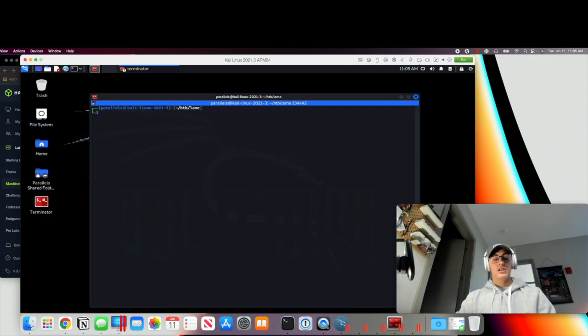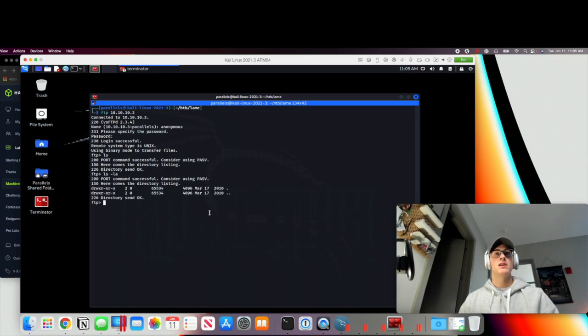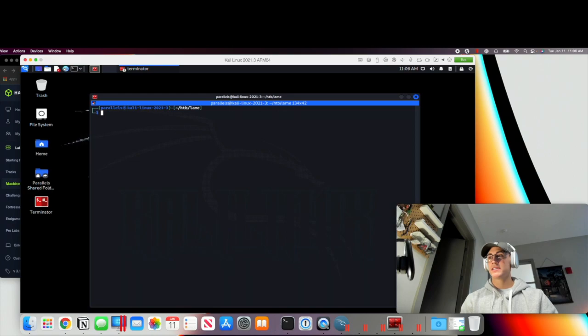To do that, we'll do 'ftp' and then the IP address. When it prompts us for a name we'll type 'anonymous', and when it prompts for a password we just hit enter. We have a successful anonymous login. We'll do 'ls' — doesn't look like there's anything. If we do 'ls -la' it gives us permissions and hidden files as well, and nothing is here. We'll exit out. The next port was SSH, but that's a last-ditch effort without credentials, so we'll set that to the side.